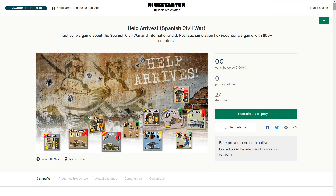Next, funding news. Draco Ideas will open its new Kickstarter, Help Arrives, on October 13th, and it will close on October 27th. Designed by Nicolás Escúbi, Help Arrives is a new volume of the War Storm series, but it is a standalone game and does not require any previous volumes to play. It is a tactical game which brings us to the Spanish Civil War, where officers' tactical skills will be crucial in the development and outcome of the battles.